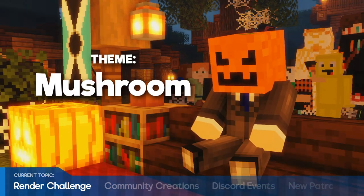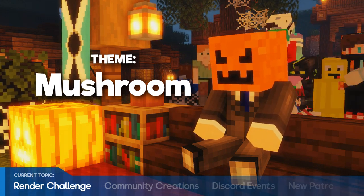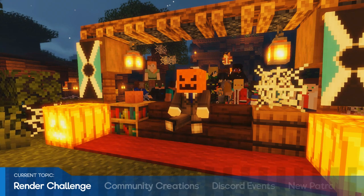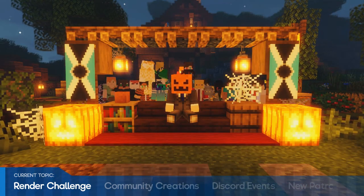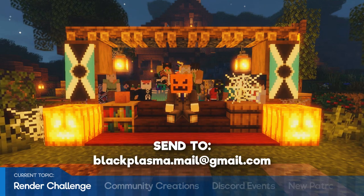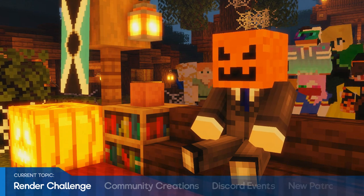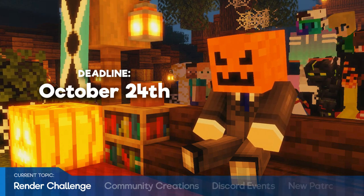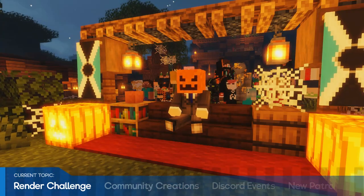The theme they've chosen for next month is mushroom, so create a render involving mushrooms of some kind. They could be giant mushrooms, little mushrooms, mushroom soup — there are quite a few ideas to go with. Please make sure the render is a minimum of 1280 by 720 resolution and send it to blackplasma.mail at gmail.com with the words 'mushroom render challenge' somewhere in the email subject. Please name the file as the name that you'd like to be credited as. We still do get some entries that aren't named correctly and it's hard to know how to refer to you if we include you in the video, so please just drop your name on the file so it's easy for us to tell. Details will be in the description of this video.